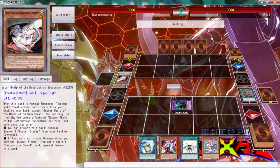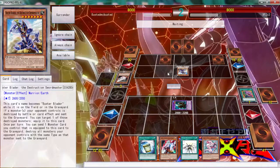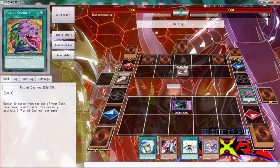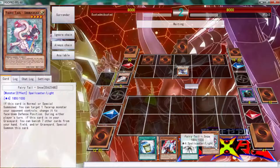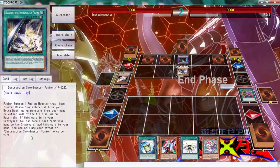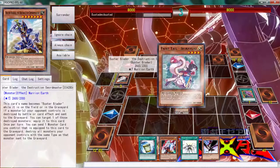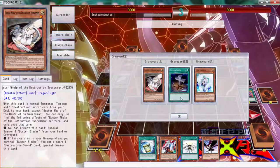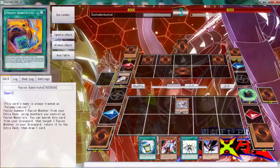That's fine — it special summons one from the hand or graveyard, yeah I should have used Ghost Ogre there. What does this do? You can target one and put it back — isn't that something. Alright folks, we definitely have to just let it go and book it. Then what do you need? A fusion summon using materials on the field — wow, that's amazing, that is the best card I possibly could have drawn. We're going to hit him with the Yuki Book, let's see what he does.